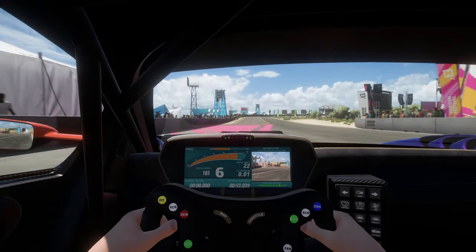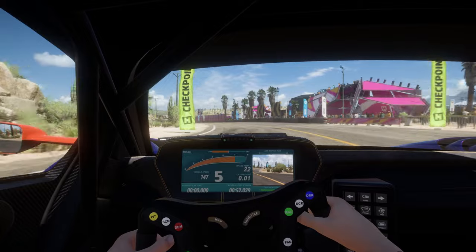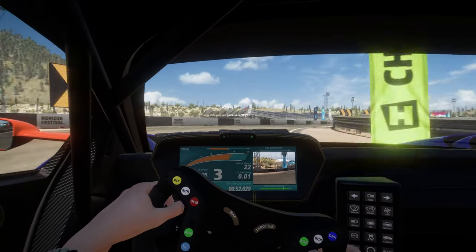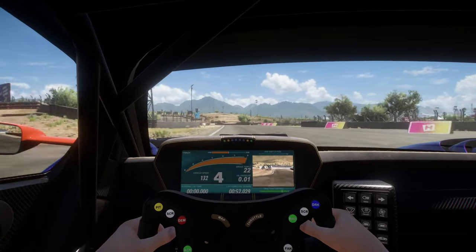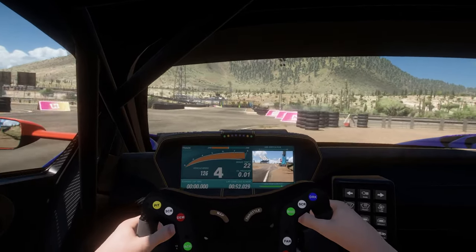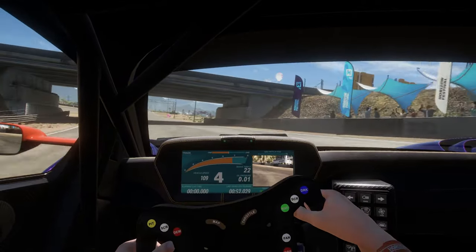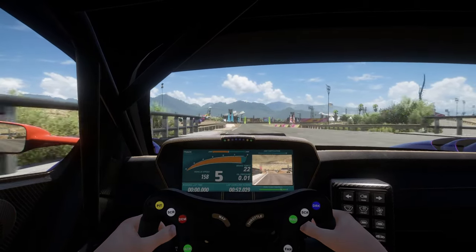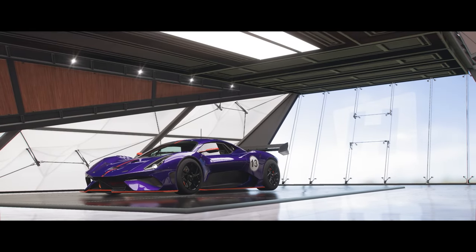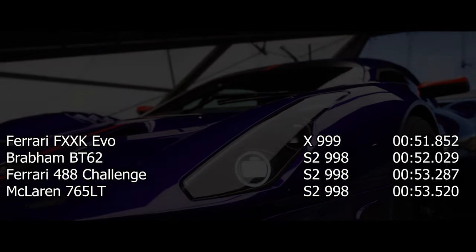With the S2 upgrades I returned to the festival for another five laps to see what the modified Brabham could do. I've only taken two other S2 998 builds around — the 488 Challenge and the 765LT — and they both did 53s: a 53.2 and a 53.5. I've also taken one X class car around, the FXXK Evo, which did a 51.8. So I was aiming for a low 53 or even a 52. The best time I could get was a 52.029, which is more than a second faster than any other S2 class car I've built — although it is of course slower than the X class Ferrari FXXK Evo.